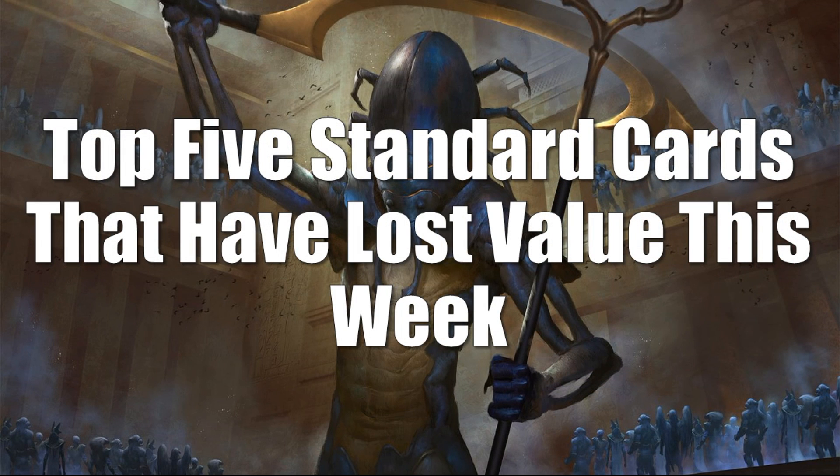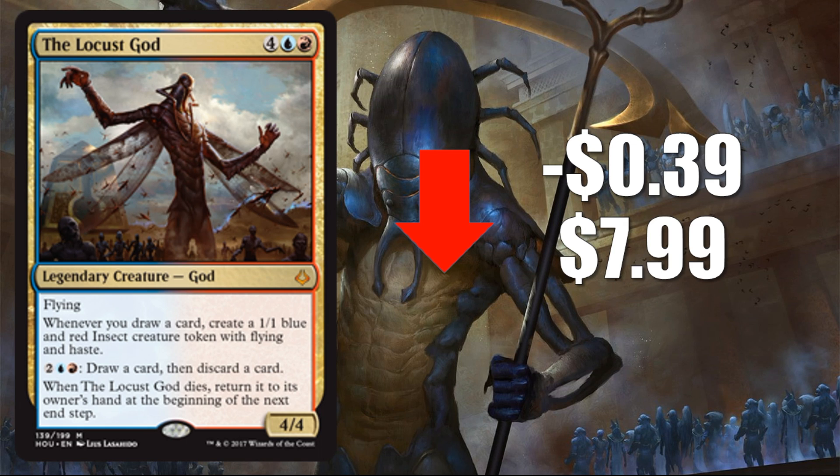We're going to start off with the top five Standard cards that have lost value this week. A quick word about Standard: I have not rolled the Ixalan cards into the standard list yet as they're still a little turbulent. My plan is to continue watching the Ixalan cards, and I may do a special edition of the Market Watch early this week if they continue to move a lot — especially on the downward side as more packs are being opened. As for the cards that lost value: number five is Locust God, down $0.39 to $7.99. This card isn't doing anything huge in Standard right now. It's a great Commander card, but at this point a lot of Commander players that were looking for it have their copy, so it will continue to tick down.